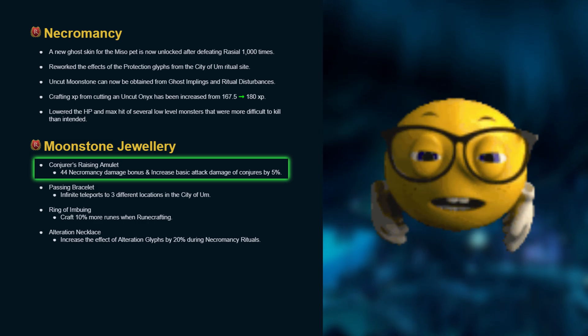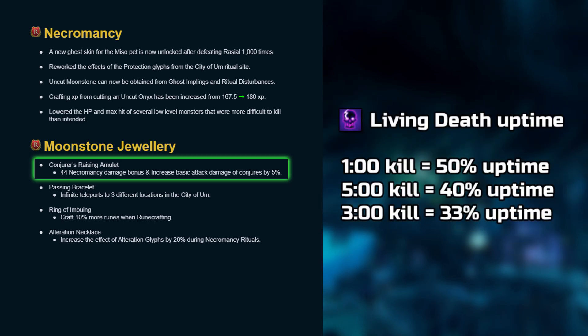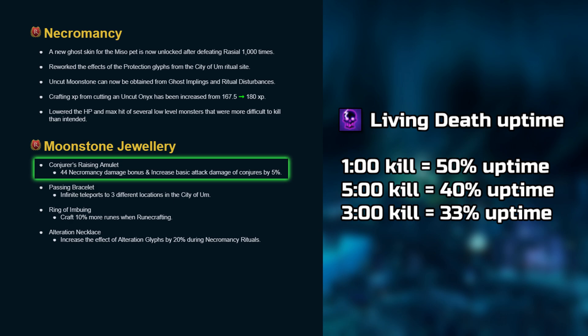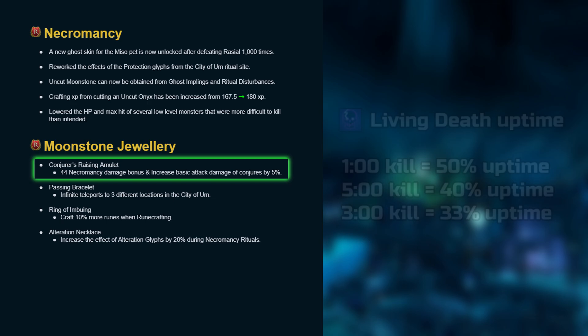These numbers are solely based on a standard 1-minute rotation to keep things simple. An important footnote before we move on is that the amulet becomes slightly more effective the longer the kill is, since the expected living death uptime would be a smaller percentage, meaning the overall percent damage of conjurations would be higher.